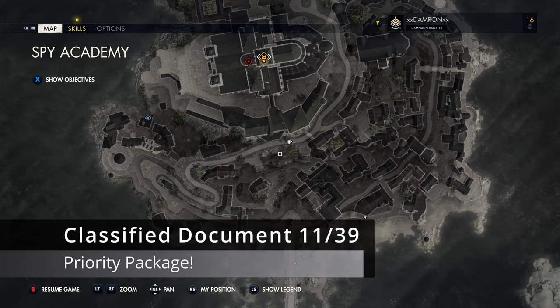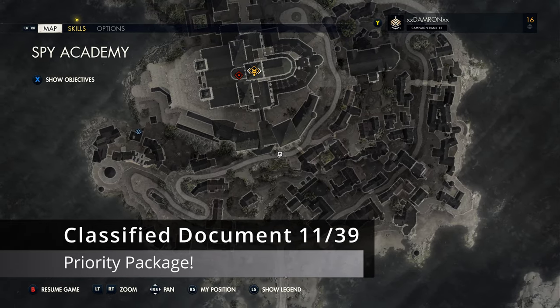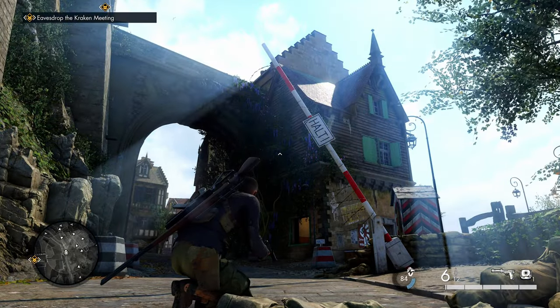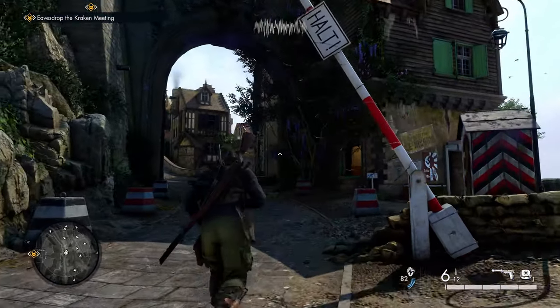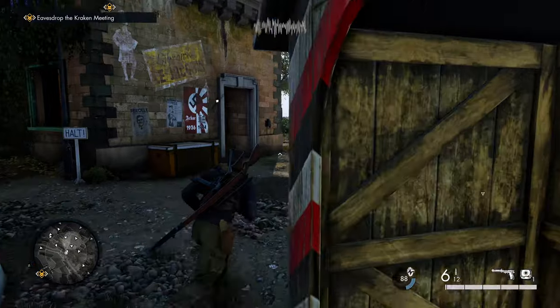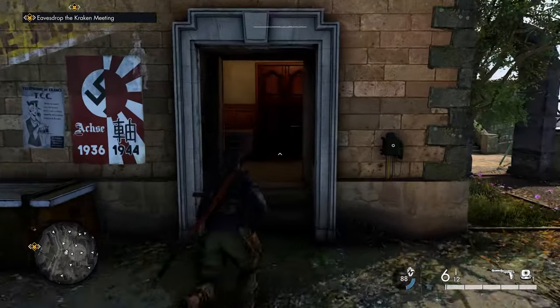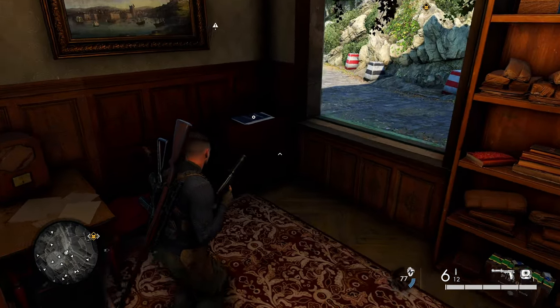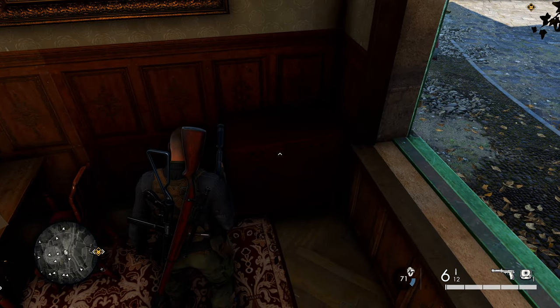Moving on, we're going to progress east along the main road. What you're looking for is a halt sign that's raised with barbed wire around it — that's when you know you're at the right spot. As soon as you go past that, head into the building on the right just past it, and when you get inside you're going to find your next collectible sitting on this dresser.